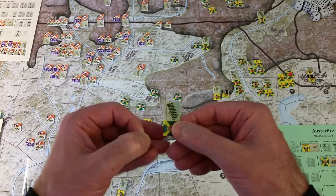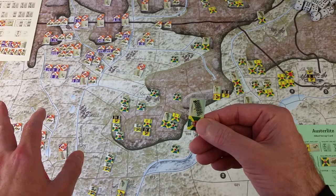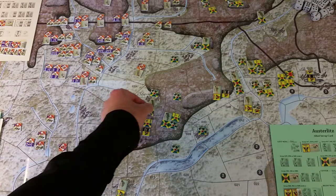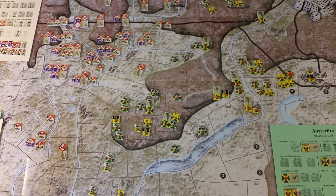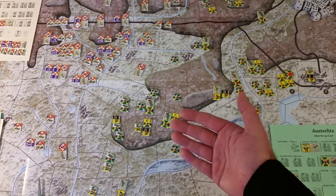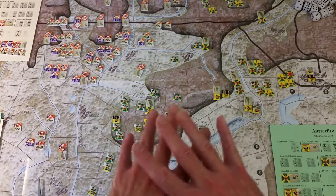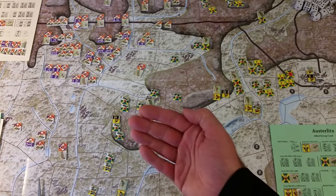With a solid band for every single formation, when you're looking at it from this distance, you could tell where each formation was even from far away. That's just a comment — I'm going to go with what they provided, which is the color coding. Like the red formation: I go to the French order of battle, look for red, and find it's the Fourth Corps — Soult's Corps.